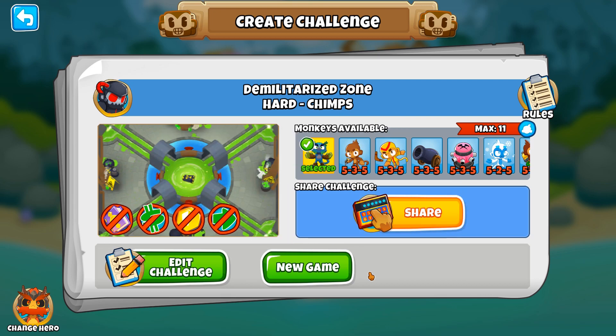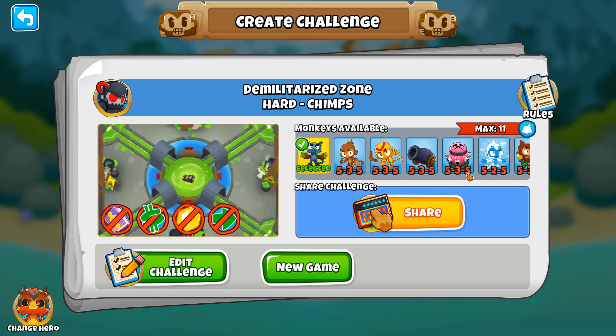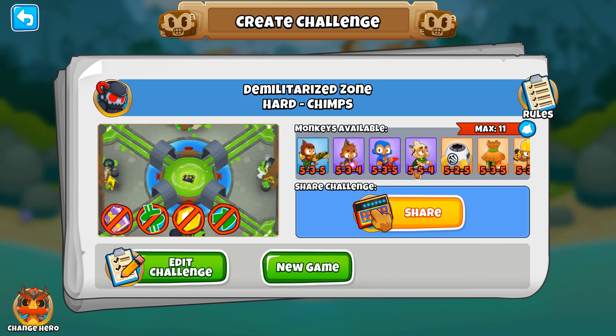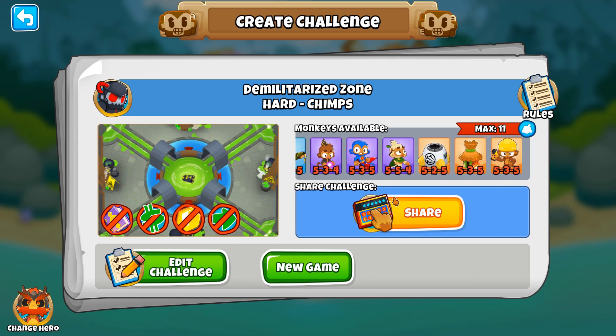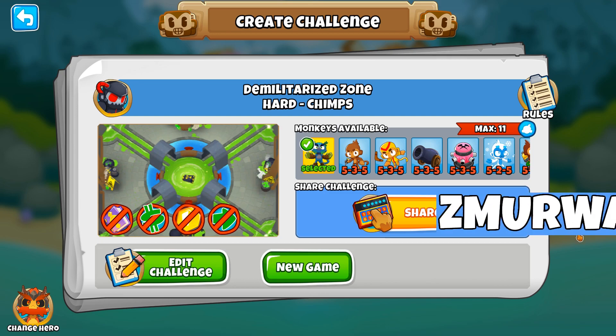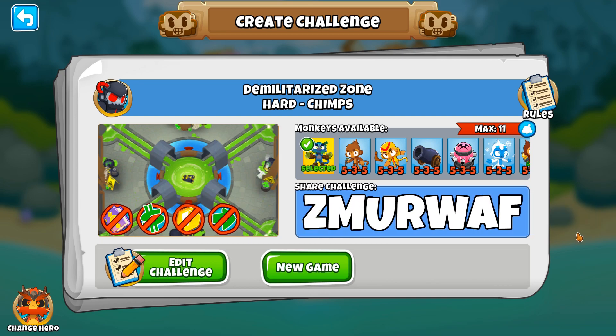For each video in this series, I'll make a tough challenge, I'll invite you to try it, and then I'll show you the solution. For our first challenge here, we have Demilitarized Zone. Basically, it's chimps on spillway with no military monkeys, and a lot of other restrictions as well. If you'd like to give it a try, feel free to pause the video and try it out. You'll find the challenge code right there on the screen. If you just want to see the solution, stick around, because it's starting right now.